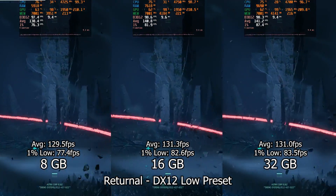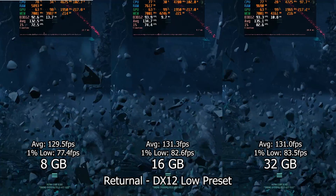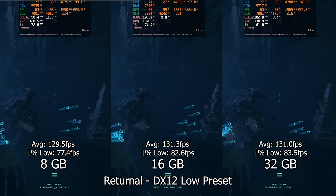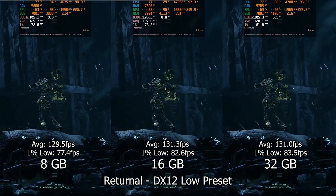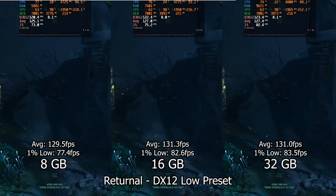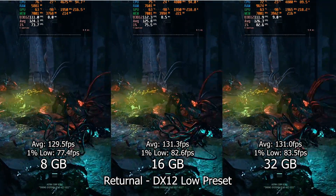Finally, the last test is Returnal with the lowest preset. The differences are really small, with no apparent bottlenecks across the systems and really similar performance, especially between the 16 and 32 gigabyte systems. So now that we have all the data from the test, let's analyze it and see the overall differences between the configurations.